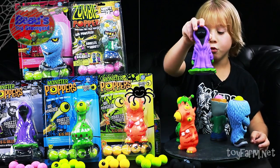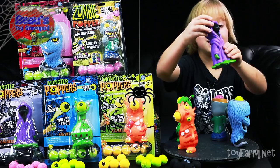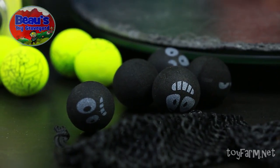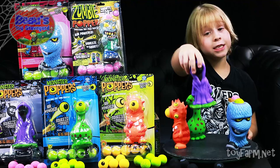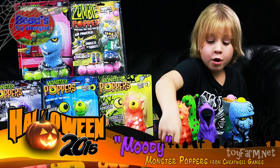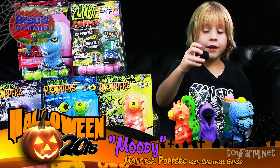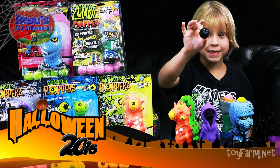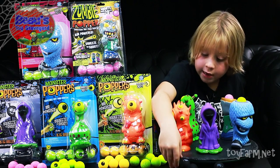And this is Moody. Moody is an octopus obviously, but he looks like a wizard octopus. So with Moody he's a bit different to all of these monsters, because when you pop that one then you can put another face on and all of the faces are different to the other ones.